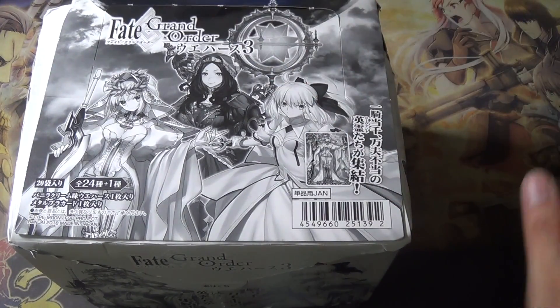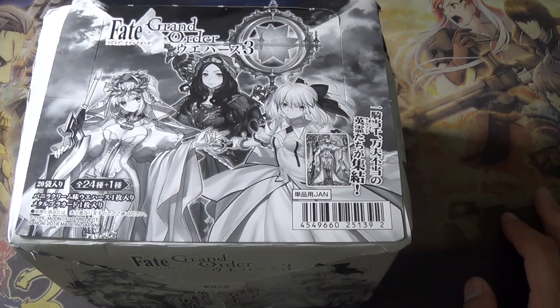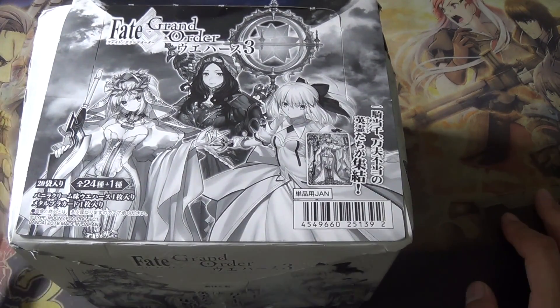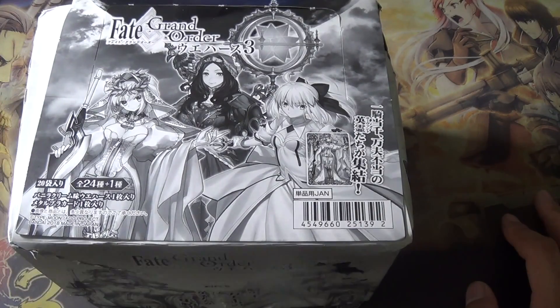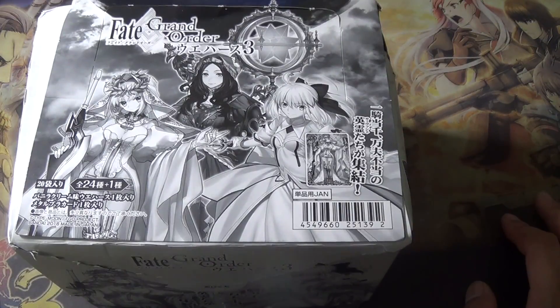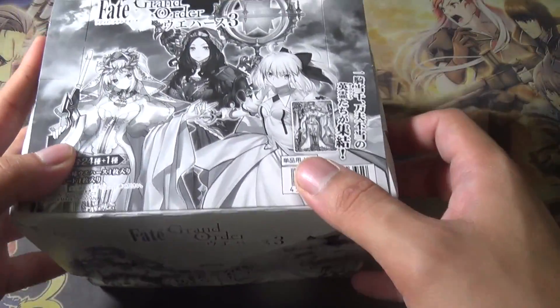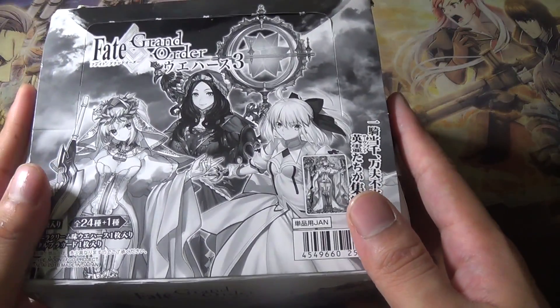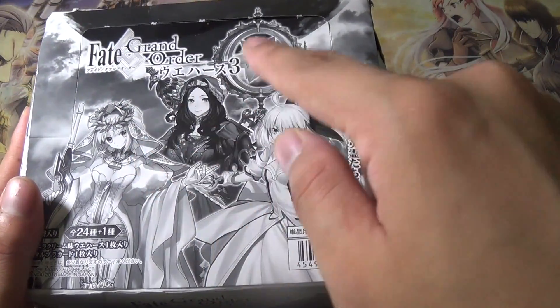These are wafer cookies and each pack will contain an FGO card. One box has 20 packs, so we're guaranteed 20 cards. There are a total of 24 cards plus a secret, so 25 total. I'm hoping to get the secret. We don't know exactly what the secret is — it doesn't show the card list on the box, but the pack shows it, so we'll look at that before we open.